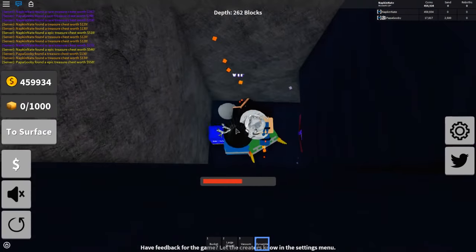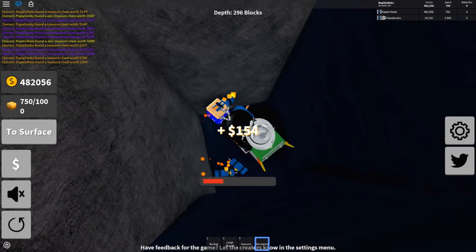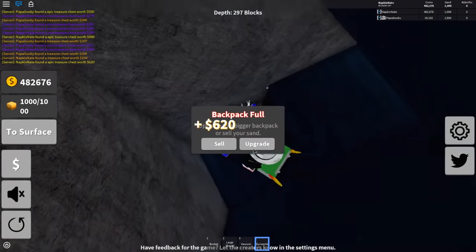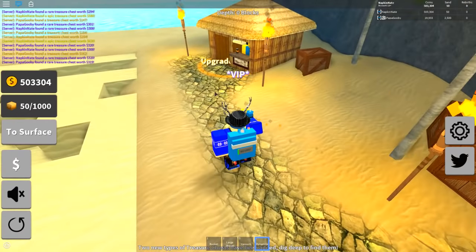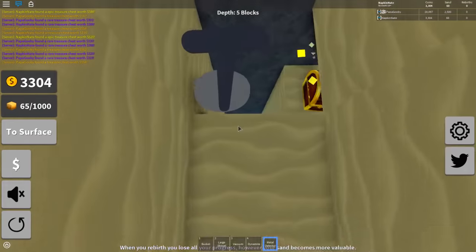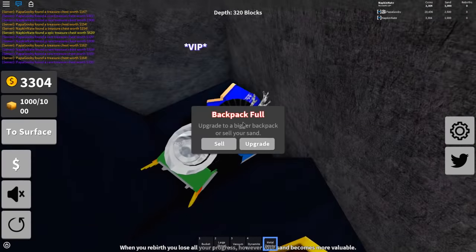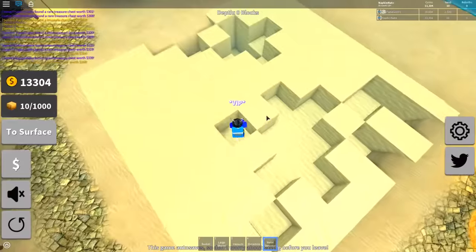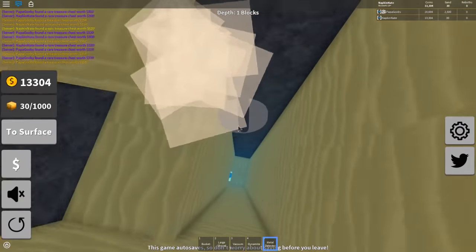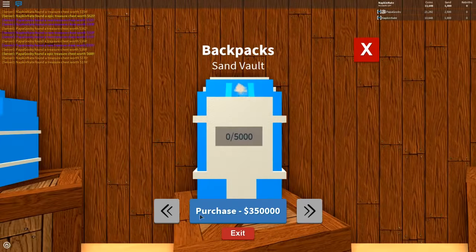Does this metal detector mine pretty fast? What the heck is blue sand? I'm thinking red sand would be next. Epic treasure chest - that was huge. The metal detector just goes on its own. This is insane. I already have to sell - I'm going to have to buy a backpack soon. Might as well buy the best backpack. There's nothing else to buy but backpacks. 75K, 150K, 350,000.